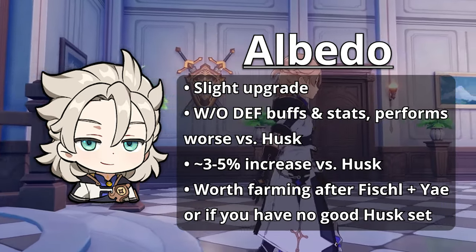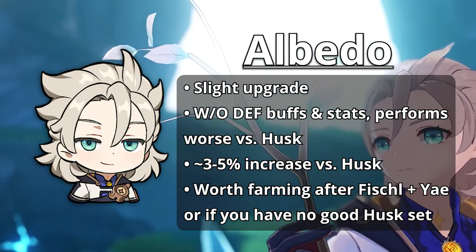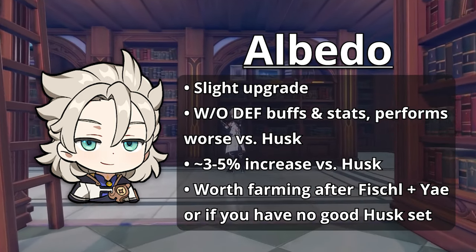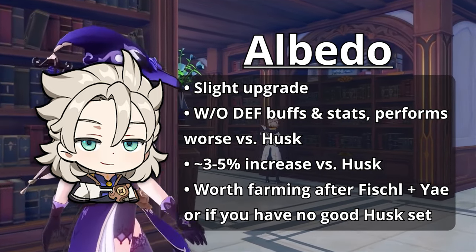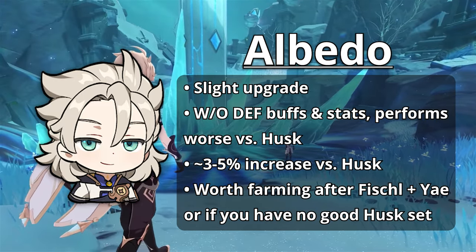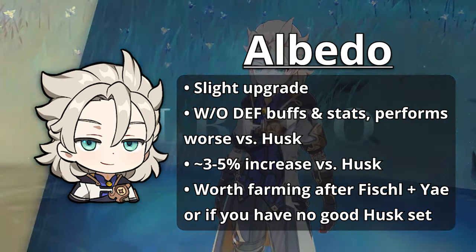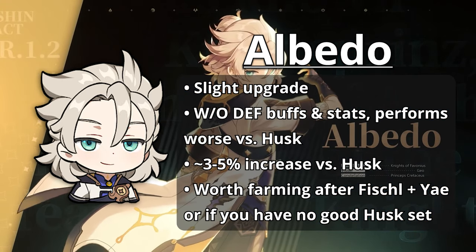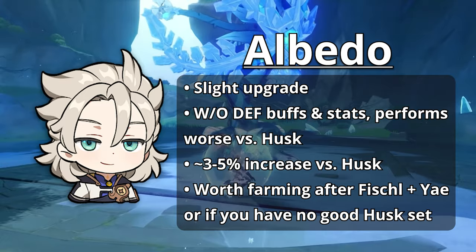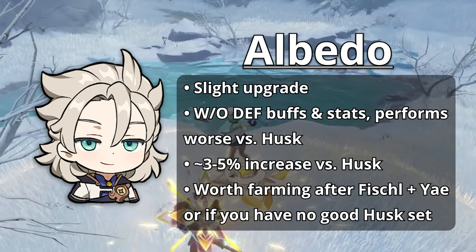Lastly, we have Albedo. This set leans more as a competitive option rather than an outright upgrade. While on average it does perform better than his best in slot, Husk of Opulent Dreams, it is a little conditional. If you have many defense buffs from things like Cinnabar Spindle, more substats, or C6 Gorou, this set can provide up to about a 5% damage increase. Without these, and especially without Gorou and Spindle, it begins to fall in priority and can even marginally perform worse than Husk on average. Generally I wouldn't farm this set just for Albedo, but leftover pieces from farming for Fischl could be nice to give him, especially if you don't have an amazing 4-piece Husk set.